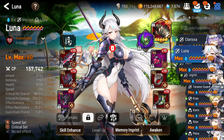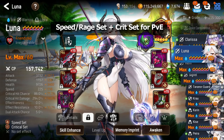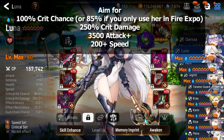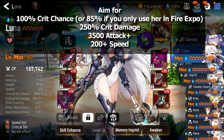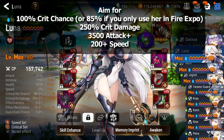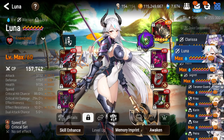For PvE, run her on a speed set plus a crit chance set as you can see on screen. You can also run a rage set for more damage but I find speed set more consistent, and rage set gear is harder to farm. Aim for 85% crit chance if you're only using her in fire expedition, or 100% for other content. Really stack crit damage — aim for at least 250%, shooting for 300%. For attack, aim for at least 3.5k. The rest should go into speed so she cycles quickly and resets her S3 cooldown.